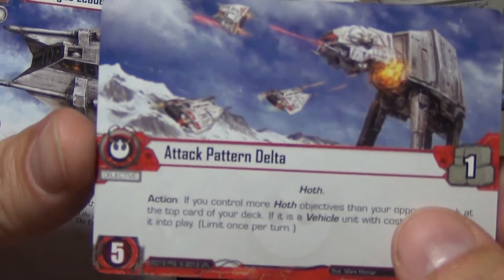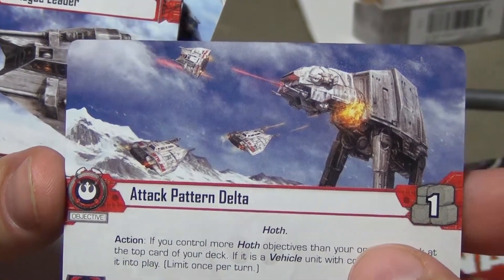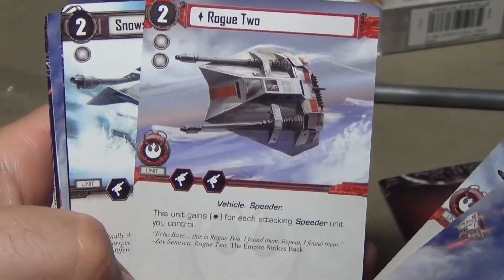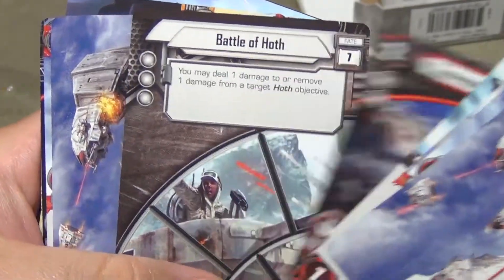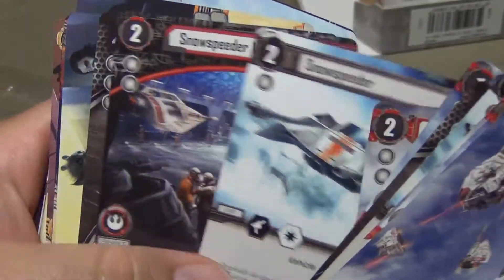Now the Rebel Alliance card — we have Attack Pattern Delta with some snow speeders. That's your objective. You get Rogue Leader, Rogue Two, a Snow Speeder, the Snow Speeder Launch Bay, and then a Battle of Hoth card. You get that particular set repeated.